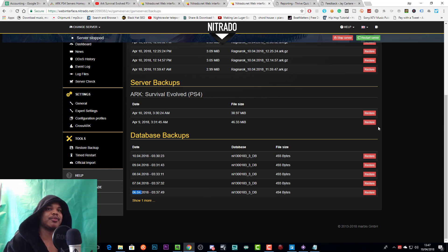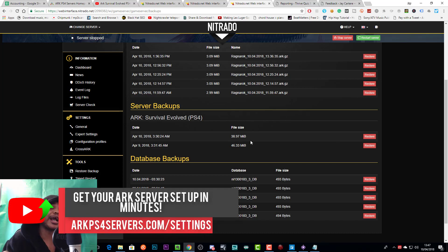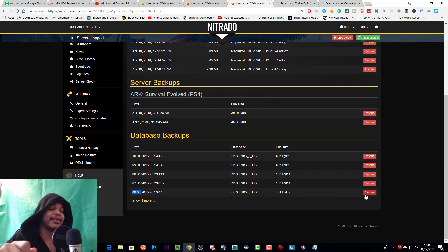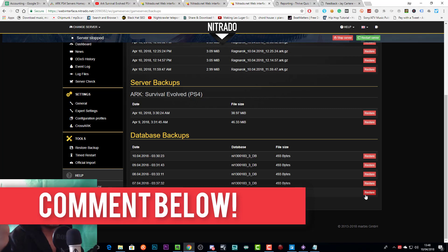I would just do all of them to be sure. So you'd have a specific date that you want to back up from and you just restore that. For example, if we wanted to go from the 6th of April, we'd restore that database backup and the server backup from that date. I'm unsure if restoring one backup will get rid of all the other backups, but this is the way to restore your characters and all that sort of stuff. Just restore everything from the right date and you'll be rolled back to that date.